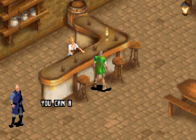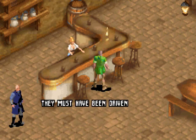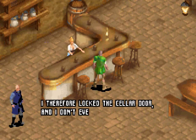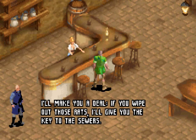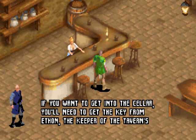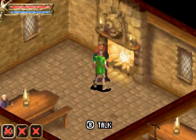We can access the sewers through the tavern's cellar, but there are huge rats down there that were driven out by thieves and other sewer creatures. Aleth offers us a deal — wipe out the rats and she'll give us the key to the sewers. What a cliché. We need to get the cellar key from Elethon, the keeper of the tavern's keys, who is near the fireplace.